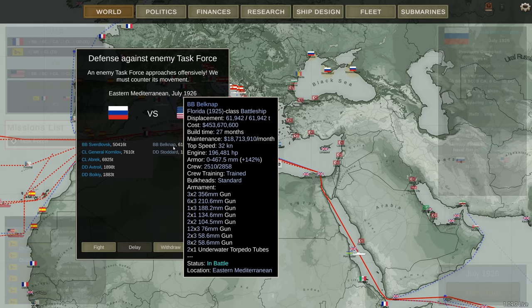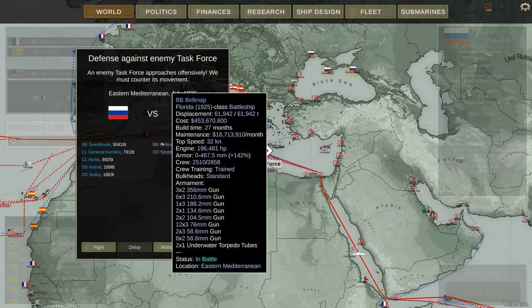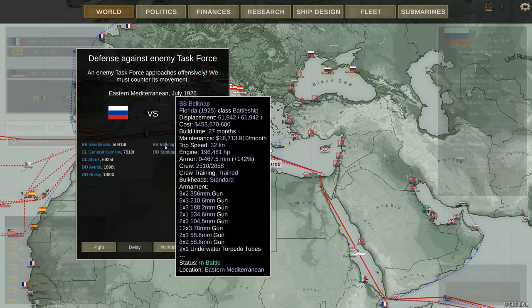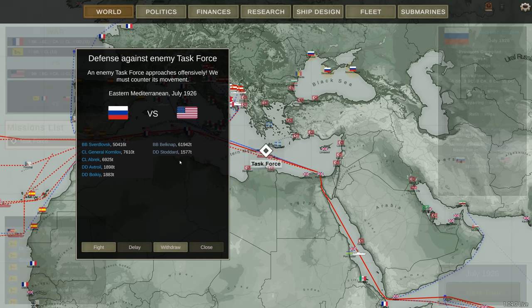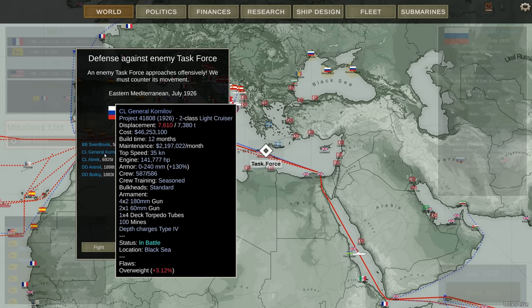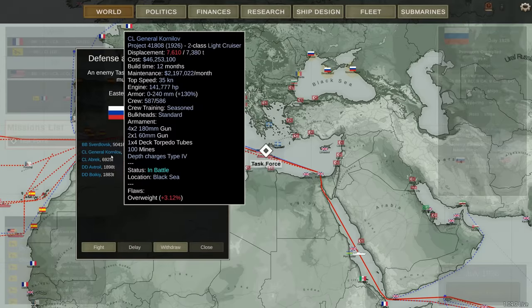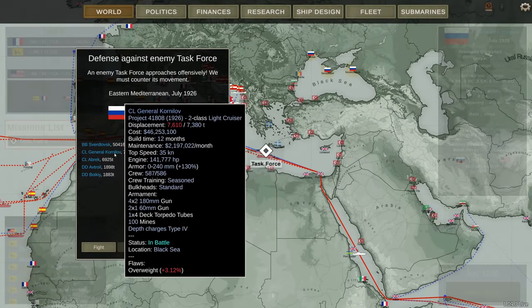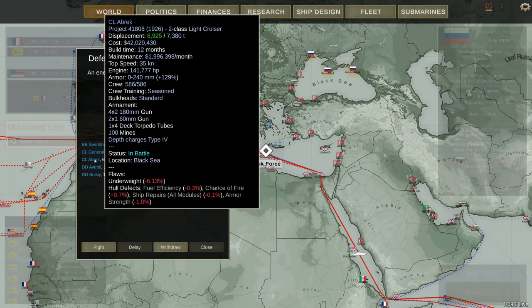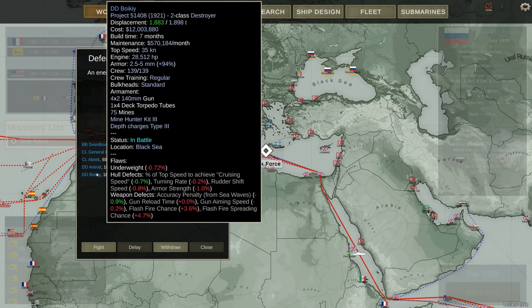They've been intercepted — presumably heading to or from the Suez Canal — by the Sverdlovsk and the Kurnalov. I've had a few comments that Kurnalov was a White general. Yes he was, but in this timeline clearly he either chose the right side or this is to remind the Red Army of their failure. I prefer the first — he chose the Red side. But a light cruiser and a couple of destroyers, both 51-408s.